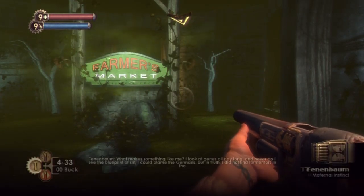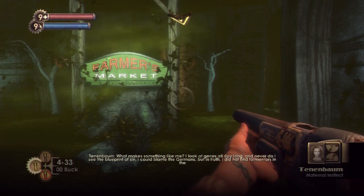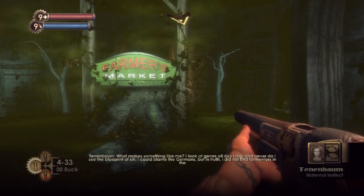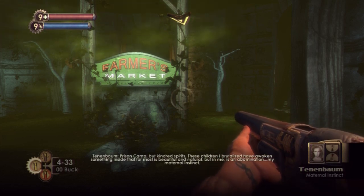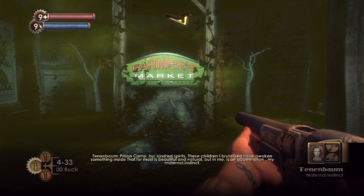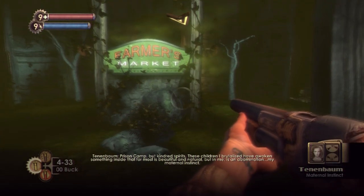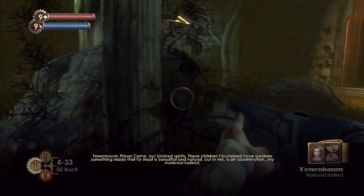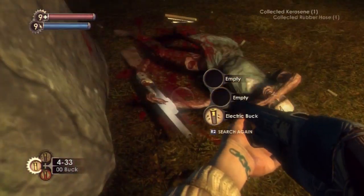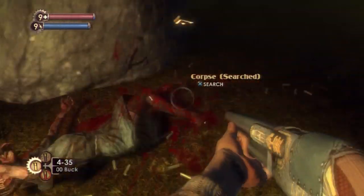Maternal Instinct, I believe this one was. 'What makes something like me? I look at genes all day long, and never do I see the blueprints of sin. I could blame the Germans, but in truth I did not find tormentors in the prison camp, but kindred spirits. These children I brutalized have awoken something inside that for most is beautiful and natural, but in me is an abomination — my maternal instinct.' So, now you care about them, but you've turned them into ADAM factories and put friggin' slugs in their bodies. It's gross.